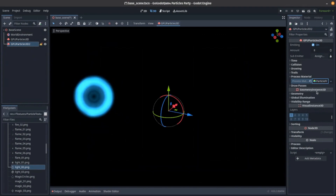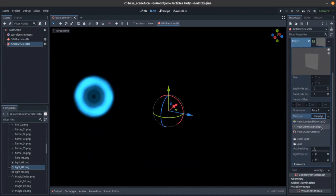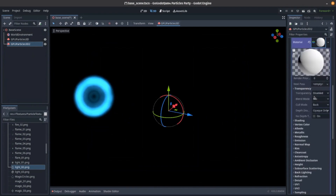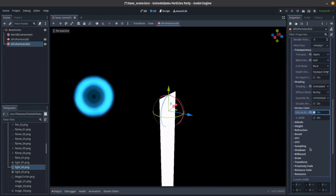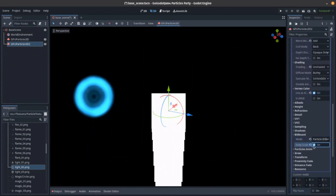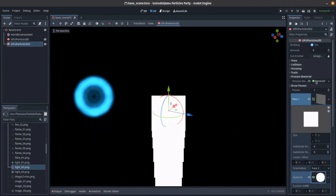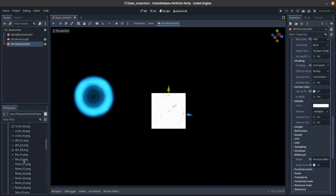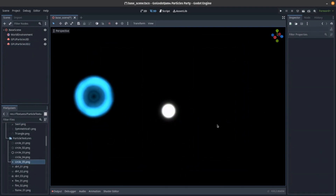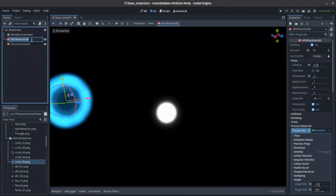We're not playing with sub-emitters yet, we will do. Process Materials — we'll pass. Quad Mesh, great. New Material, Standard Material. We're going with alpha and add unshaded, using albedos, with a billboard particle. I'm going to rename this one 'blue pulse' — actually, 'blue reactor.' This is a reactor. This one is going to be flames.